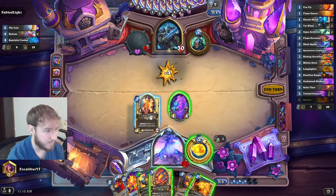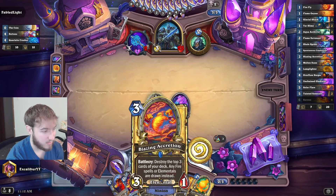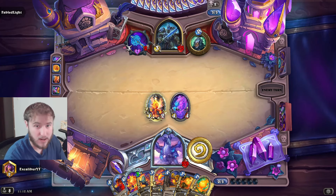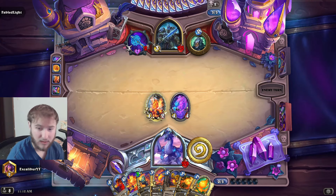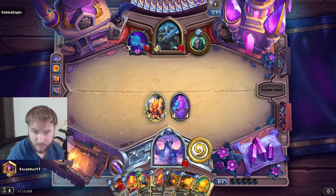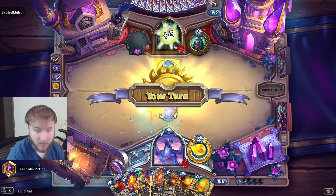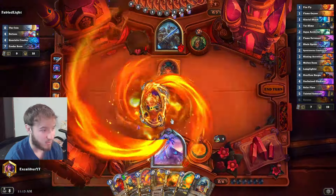Just going to target that, play our Firefly to keep on curve. We'll go face for four and then run this on six, drawing into our stuff. Just hope we can outpace them with spell damage — that's the goal. Looking at other decks: there's Pain Pirate Demon Hunter, aggro Demon Hunter still doing its thing. Reno Rainbow Death Knight — okay, so this could be what we're looking at. We saw the buttons and the Quartz Crusher.